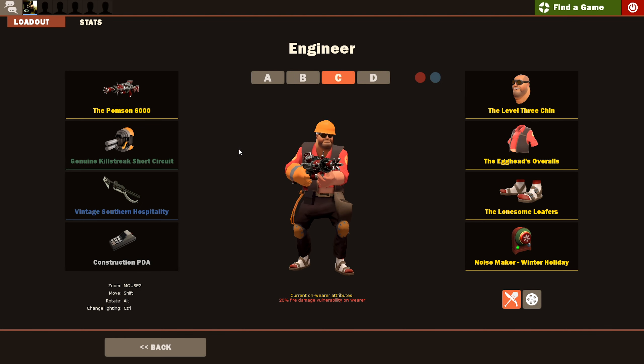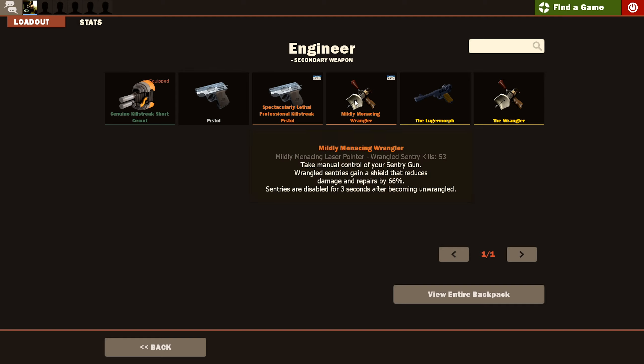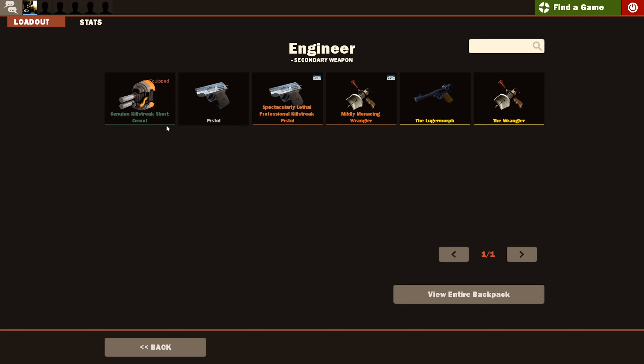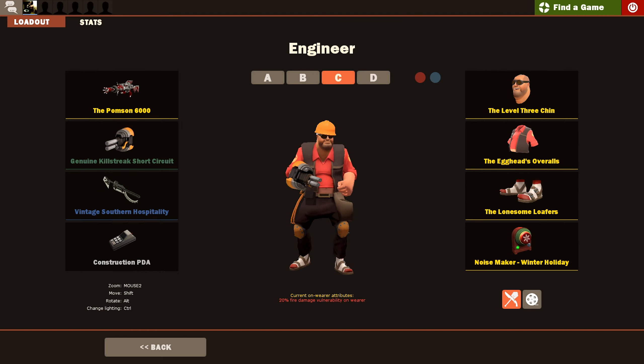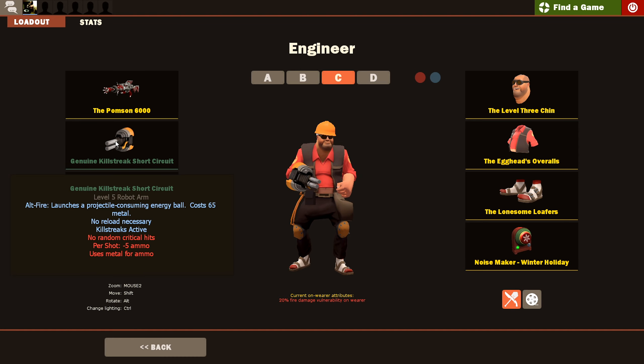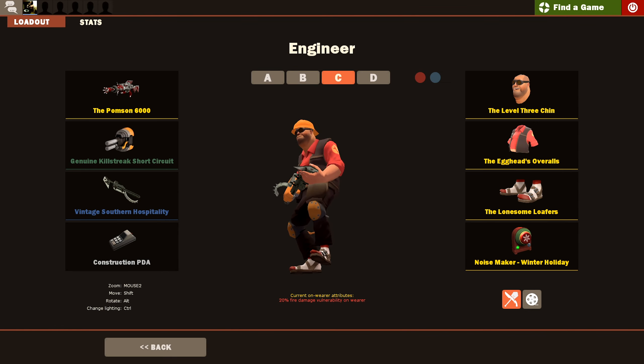It's not even a fun bad weapon, it's just a pain in the butt to use. For the secondary, this one was hard because the Engineer only has three secondary weapons, not including reskins, and I use all of them because they're all good and viable. The Short Circuit I probably use the least, however this weapon is far from bad — it's actually really good and even broken in certain scenarios. So this one's kind of just a nod because I actually use it.